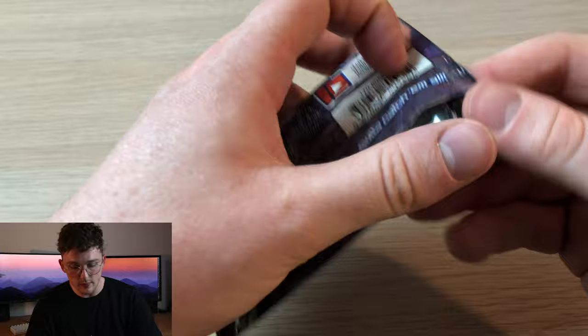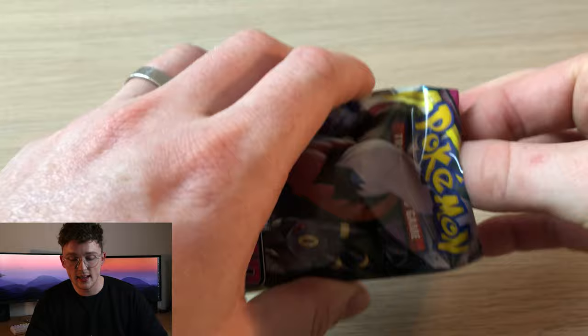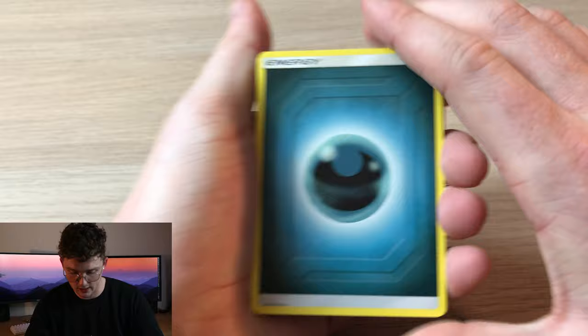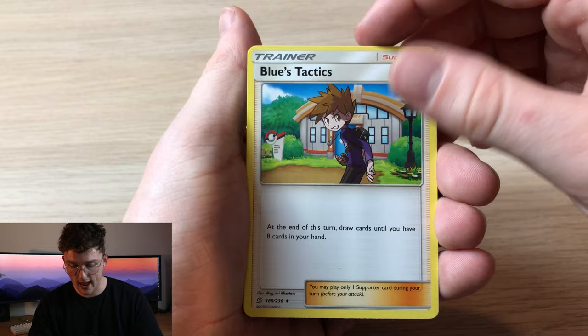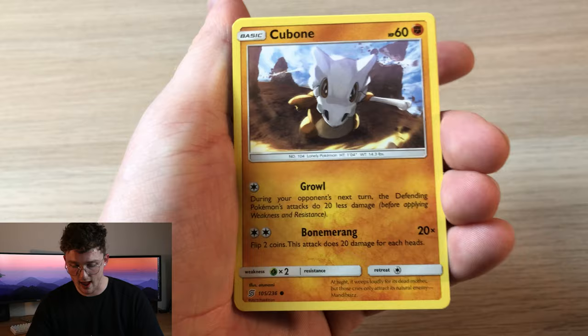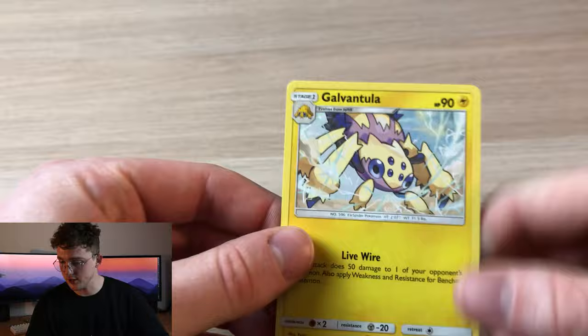Let's see if we have any troubles opening these booster packs. I just moisturized my hands so I'm not going to open them the traditional way. We got a green card here — looking for some rainbow rares and gold cards. Energy, Azelf, Blue Tactics, Fracture, Salad, Scrubbly, Tynamo, Cubone, Druddigon, U-Turn Board, Reversal, and a regular rare Galvantula. Not very good pulls — we've only got basically that reverse that was worth anything.